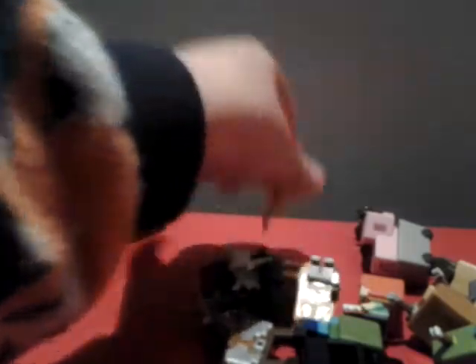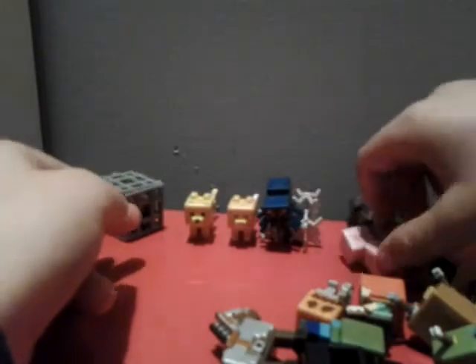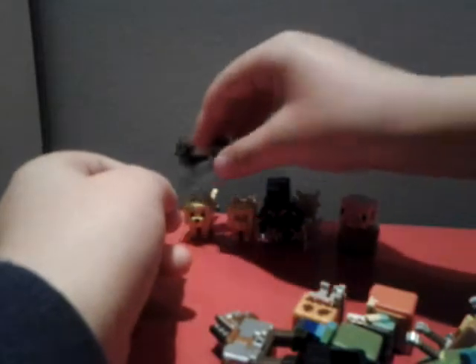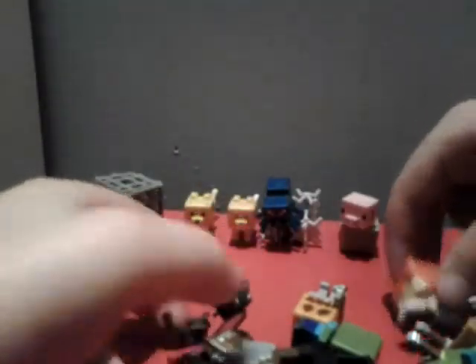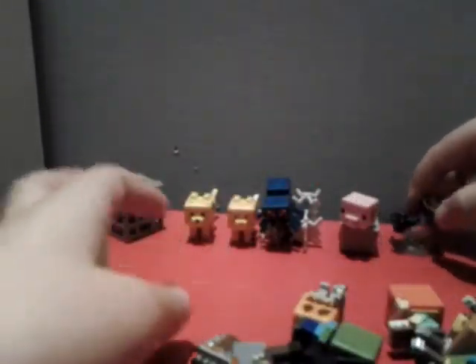I have an ocelot, a cat, a spider on a web, a pig in a mine cart, and bats. What I like about the bats is I can always stack them on different characters and make it so they're flying on different characters — it's pretty cool. I have the bats and the villager.